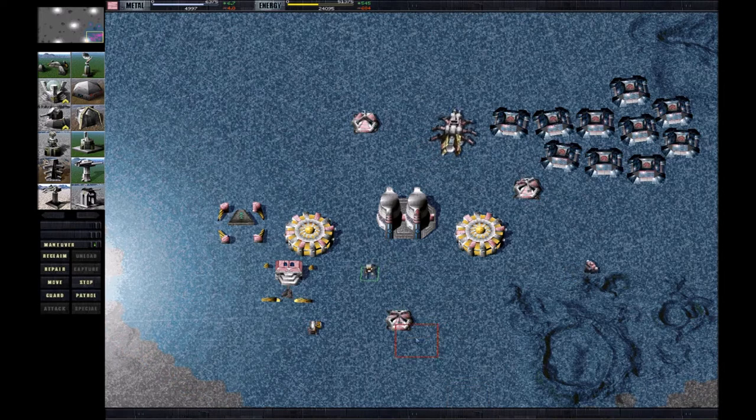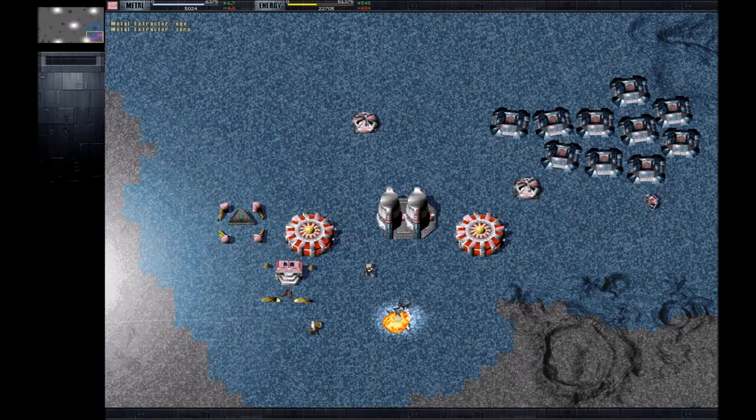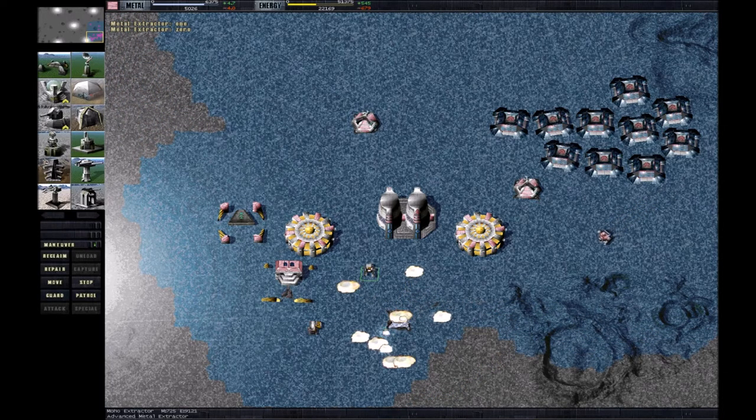First you'll realize that you can't build it on top of an existing extractor — you have to destroy it first. Players usually use self-destruct: select the building, hit Control D, and metal extractors will take two seconds to self-destruct. It's very convenient. Then you just build the moho mine on top of it.